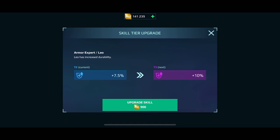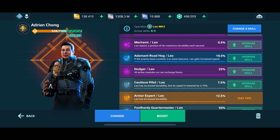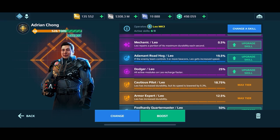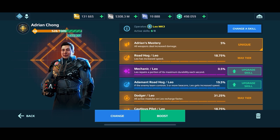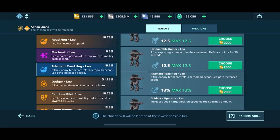I'm going to use the healing for offense or defense, and when the active module isn't available I want that passive healing in the background. It may not be the best option long-term, but I can always change it later. What I love about this game is testing and tinkering with different skills, builds, and drone setups. As long as we have the core ones — Roadhog, Armor Expert, Dodger, Foolhardy Quartermaster — everything else is kind of a bonus.